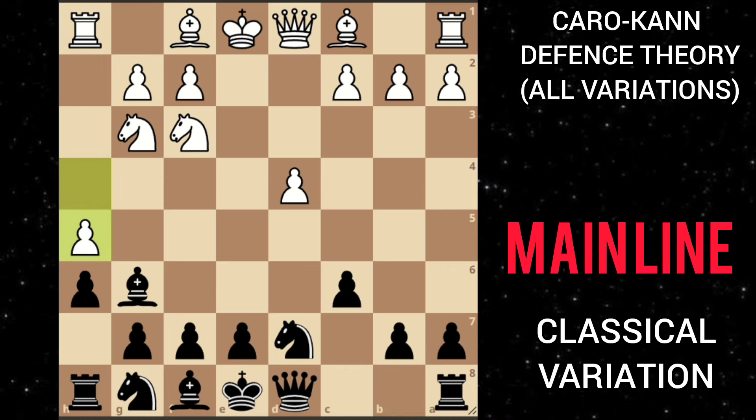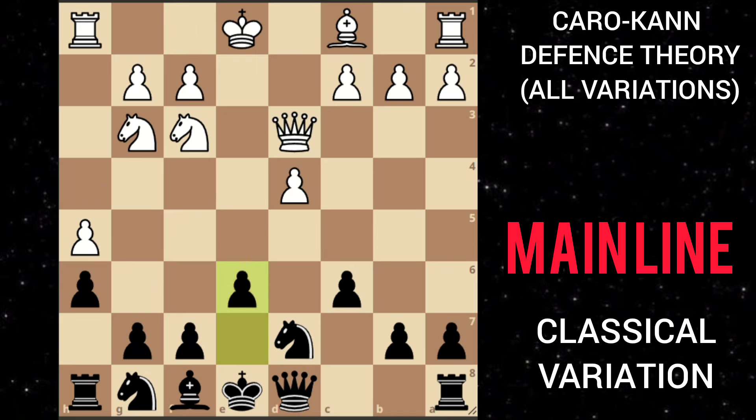He goes h5, then you move your bishop back, and after bishop d3 offering a trade of bishops you can take this bishop, and after queen takes you play e6 opening up your other bishop.